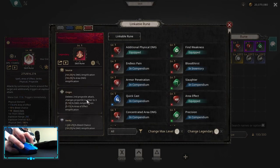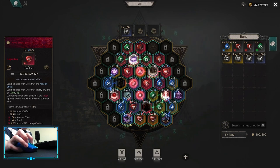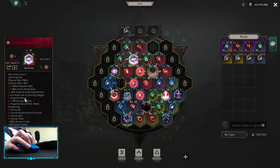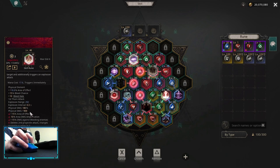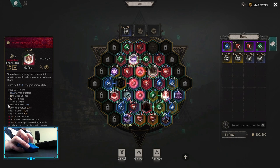On Thorn Explosion I picked up Origin. Origin increases my map clearing because it changes one projectile into three and gives Area Effect Amplification. With that in mind, I added Area Effect on top of it and awakened it to Area Effect Amplification. My Spinning Dagger does a decent amount of single target damage and the clear is not bad as the projectile size is kinda big. My Thorn Explosion adds more to the map clear with the Origin Awakening. I kinda tried to stack as much Area Effect to increase the explosion range to more than 280.